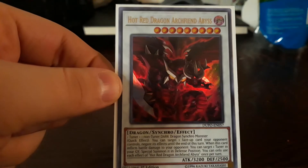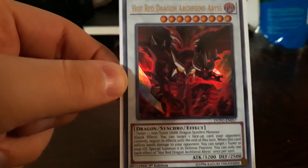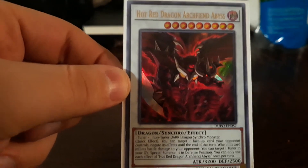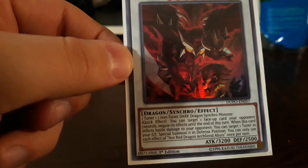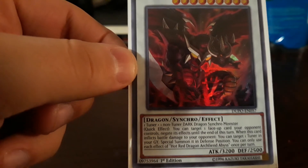Hot Red Dragon Archfiend — negation effect. This one brings back a tuner monster from the grave as a level one. I've got one tuner so it can help. This is a good level nine synchro.